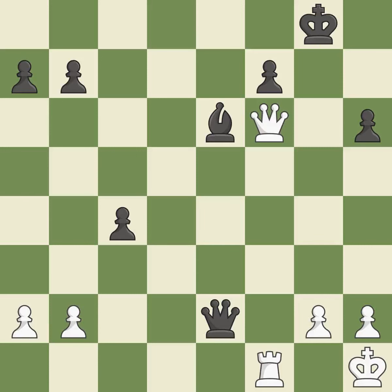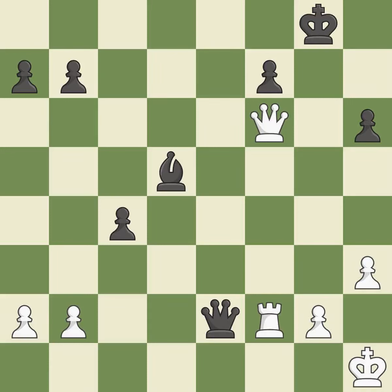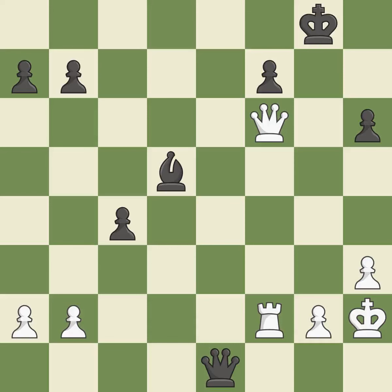This defends the pawn that was attacked. This poses a checkmate threat. This deters an assault on a pawn that is weak. The queen is now on a square that is more secure. This moves away from the queen checking.